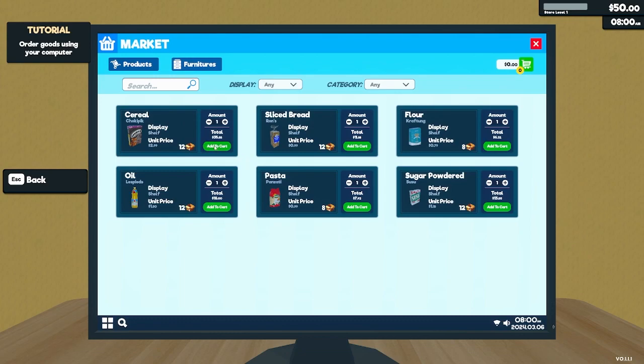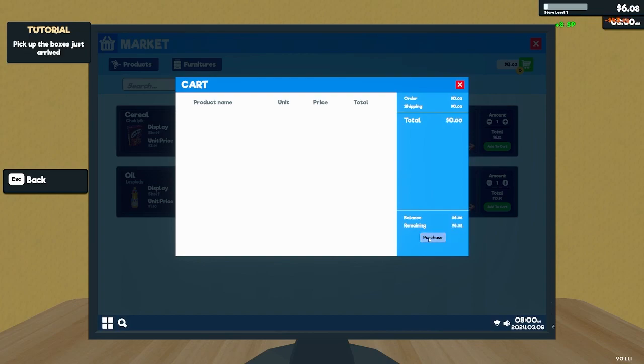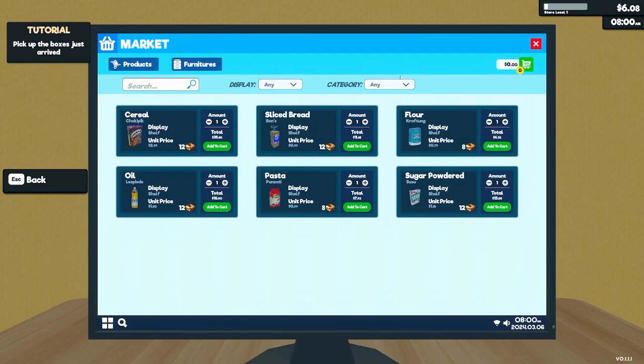I guess we order one of each for now. We don't even have enough for one of each. I'll take off the most expensive one and we'll take off the second most expensive one, and that way we get most everything.